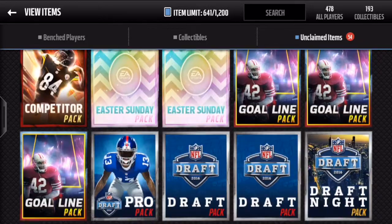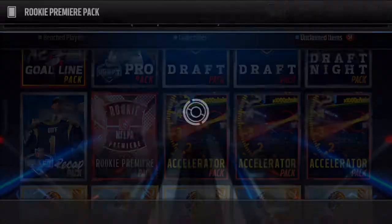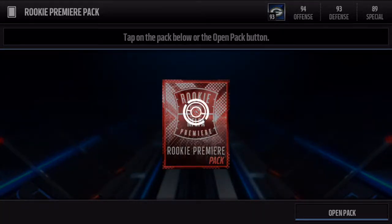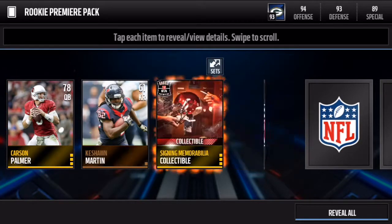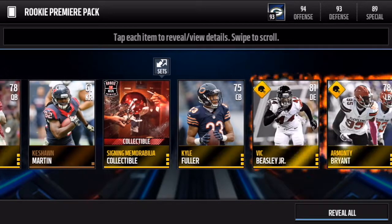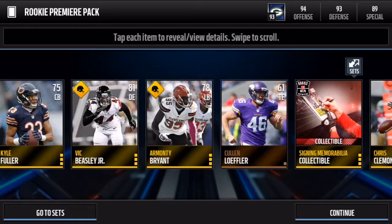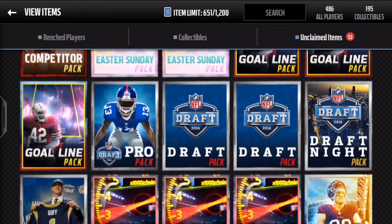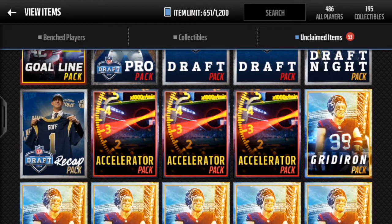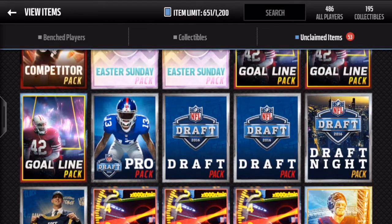So what do we want to do now? Let's do the rookie premier pack and then I'm going to do all of the draft stuff. Carson Palmer. I thought there was less than that — they would just get two collectibles in there. I'm pretty sure that was like two gold or better items, so we could have pulled something good.